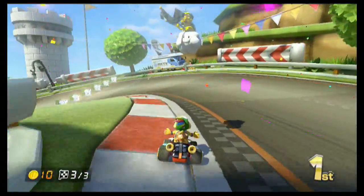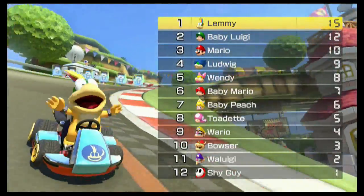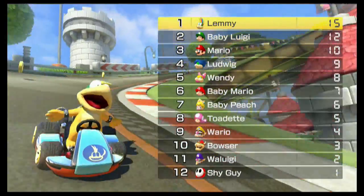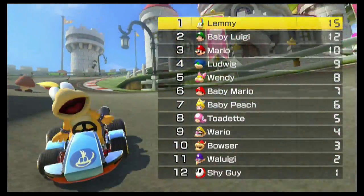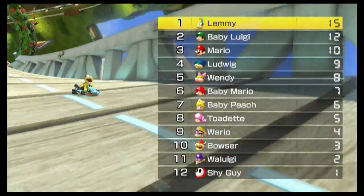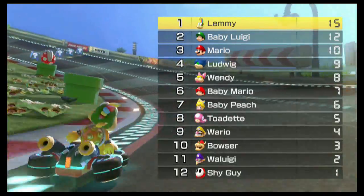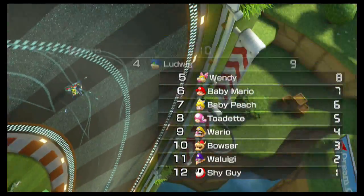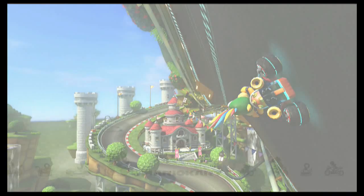We're going to coast to the wind. Would have sucked if we struck that top of the banner and Baby Luigi blew by us. Checking out Koopalings in the house — we got first, Ludwig and Wendy carried out fourth and fifth. Looks like Baby Luigi and Mario are going to be who we want to keep an eye on. But so far, Mr. Lemmy — so good. Alright, we're going to go on to the next race.